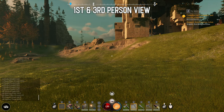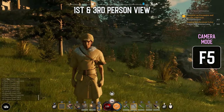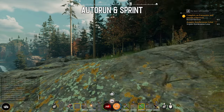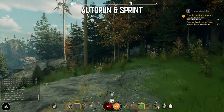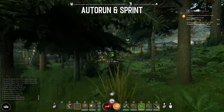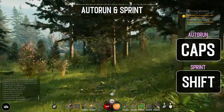Now on to how to switch easily between first- and third-person view, since many of you have a preferred playstyle and not everyone wants or can play in first-person mode. While you start in first-person by default, simply press F5 to enter third-person mode and vice versa. Two other shortcuts are Autorun and Sprint. To Autorun, press Caps Lock. And to Sprint, hold Shift.